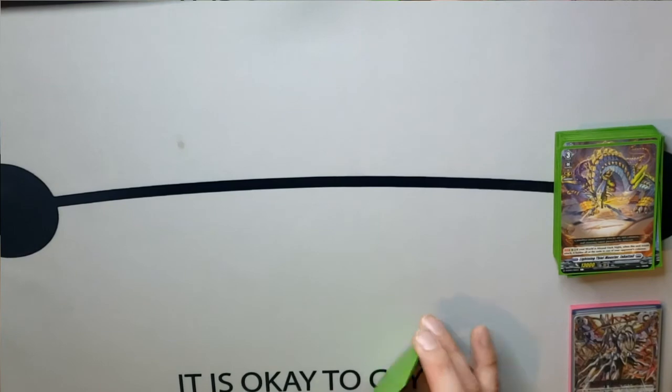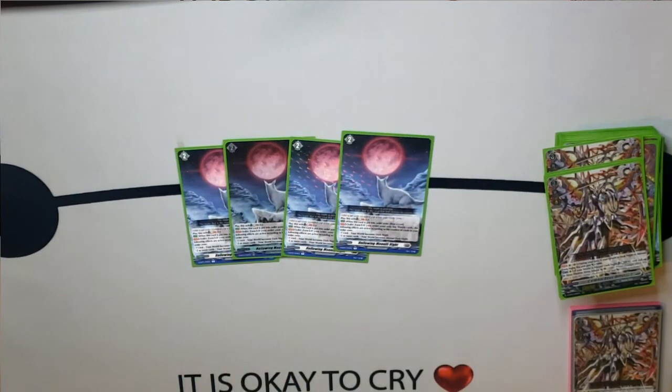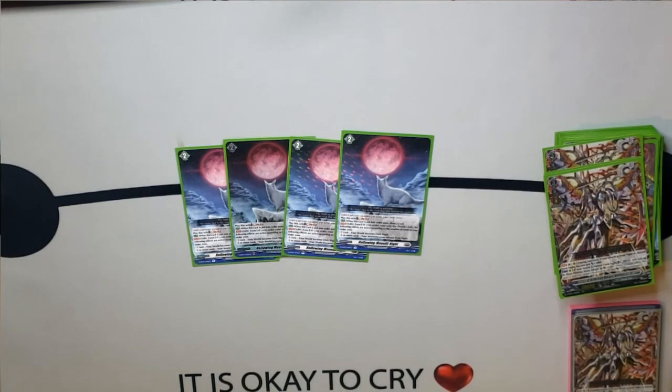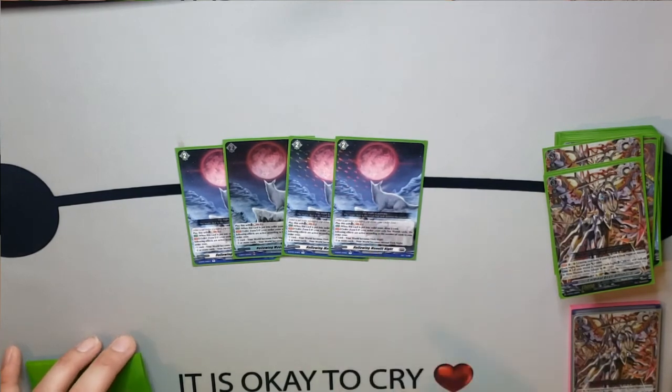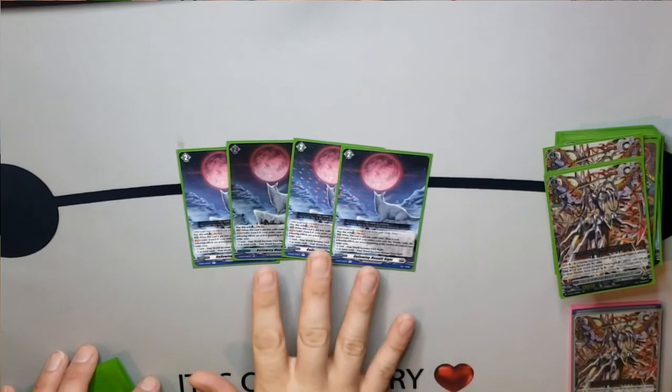Moving forward, I saved the orders for last. This is Howling Moonlit Night — it's the grade 2 order. To play it, we have to soul blast 1. When this card is put into the order zone, draw one card. In the order zone, if your order only has world cards, the following effects activate equal to the number: one card puts us in Dark Knight, two or more cards puts us in Abyssal Dark Knight. This card is very, very powerful — being able to cycle itself for just a soul blast since we don't utilize our soul at all. This is probably the most powerful card in this deck, because between this card and being able to search for it, if you have it in opening hand you can search for a second one and be in Abyssal Dark Knight on turn two, which is very, very powerful.